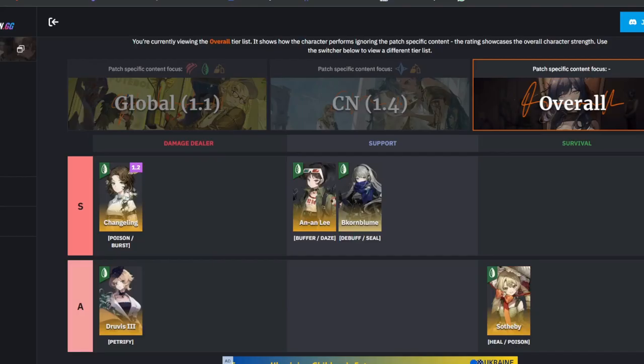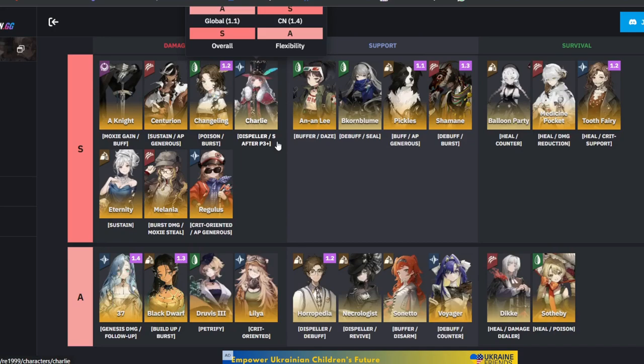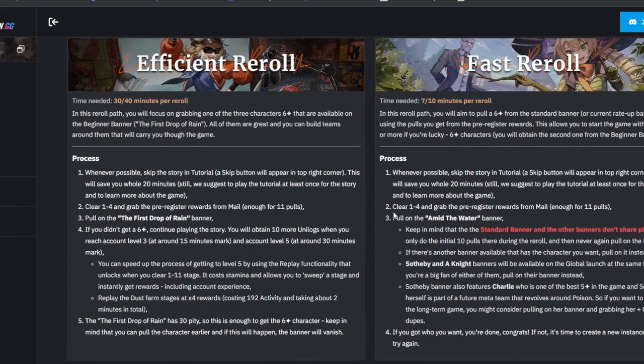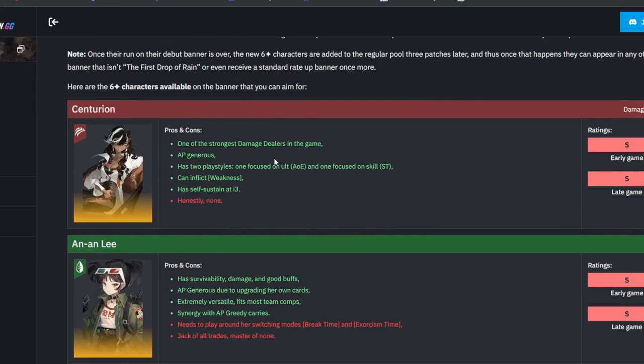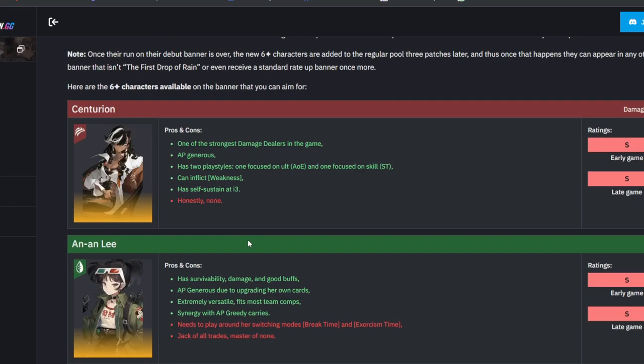In the online tier list, everyone suggests Centurion. Let's go to the re-roll guide. The suggested units are Centurion, An-Lee, Beacon Bloom, Charlie, and the Balloon Party. I'm going to go one by one on what I think.